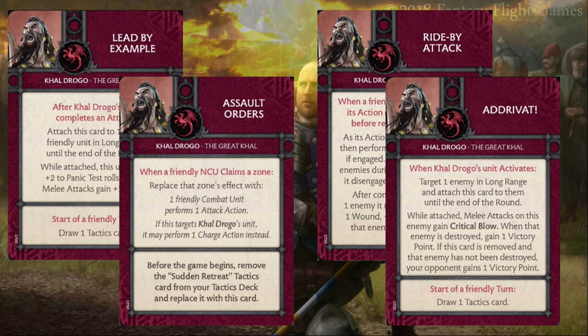Lead By Example doesn't really directly tie into anything the hedge knights specifically are doing. I'm not sure I would want to bring a standalone unit of hedge knights in a Khal Drogo led list without more theorycrafting — I haven't worked out whether I'd prefer hedge knights or a cheap unit of Screamers with an attachment. It's still a good card for him regardless, but it doesn't focus in on what we're looking at with the hedge knights specifically when taken with him.